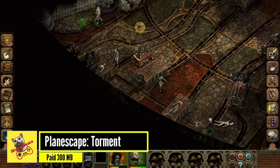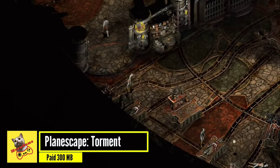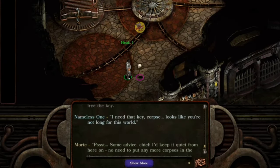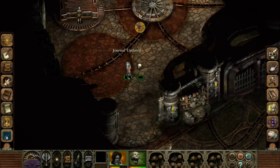Planescape Torment is a contemporary RPG game for Android offline in 2023. It moves Dungeons and Dragons away from Tolkien-esque medieval fantasy and into unfamiliar territory. Players journey through the territories in search of their nameless character's lost memories.